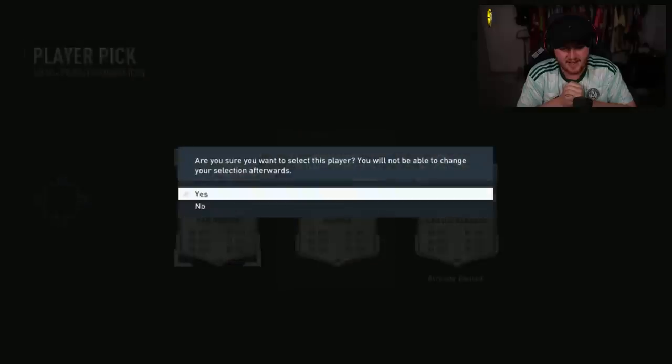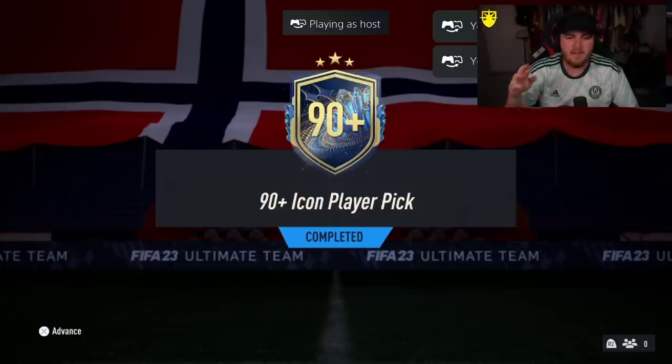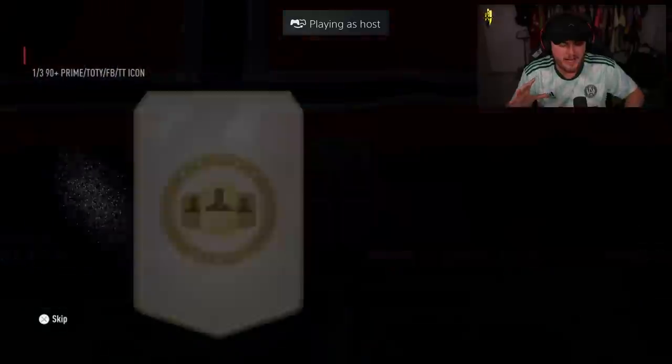Van Basten. Yeah, no. It's not great, is it? That is literally fodder — that's 95 rated fodder. All right, we have Cridion's 90 plus icon pick next. We are still on the hunt for our first million coin plus player EA. Will this one be the one, please?